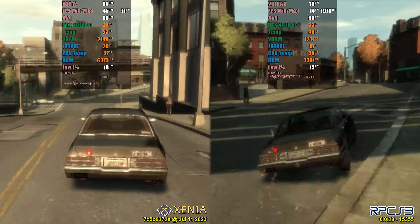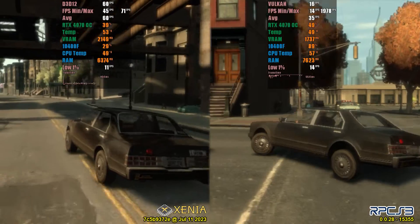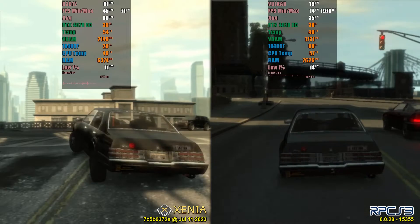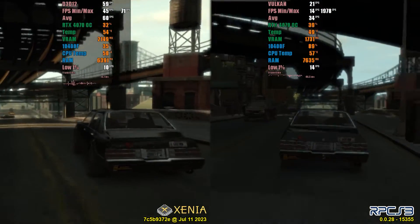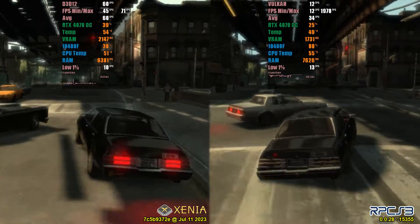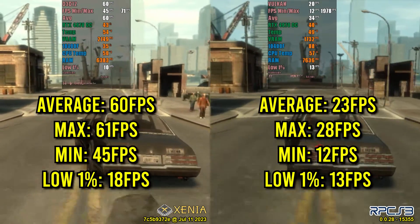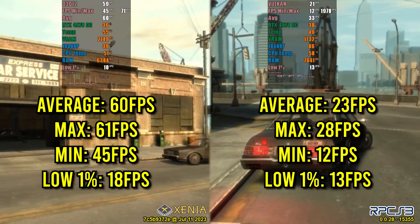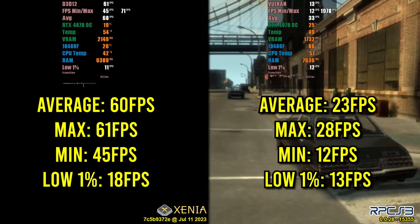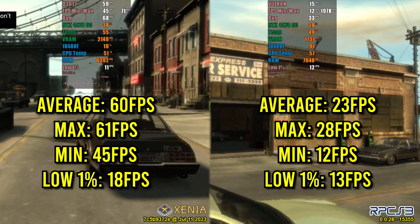In this short segment, Xenia maintained mostly 60 FPS, and the small drop seemed to be due to shader compilation. It's not possible to be certain since Xenia doesn't provide any indication that shaders are being compiled. Meanwhile, RPCS3 maintained an average of around 23 FPS. Xenia reached 60 FPS and RPCS3 reached 28 FPS, which still causes lag and discomfort during gameplay. Our minimum measurements were 45 FPS for Xenia and 12 FPS for RPCS3, while the 1% low was 18 FPS for Xenia and 13 FPS for RPCS3.